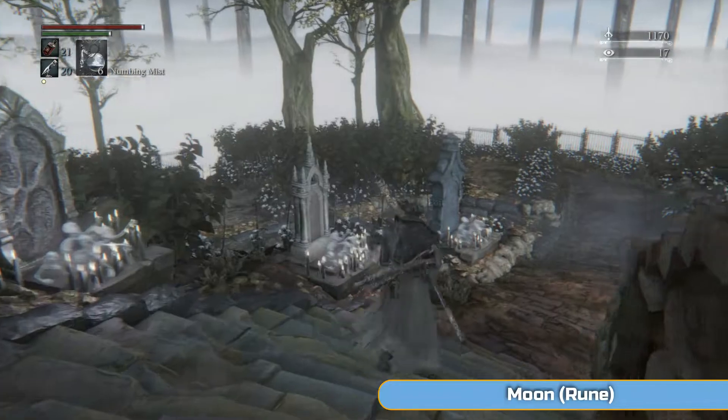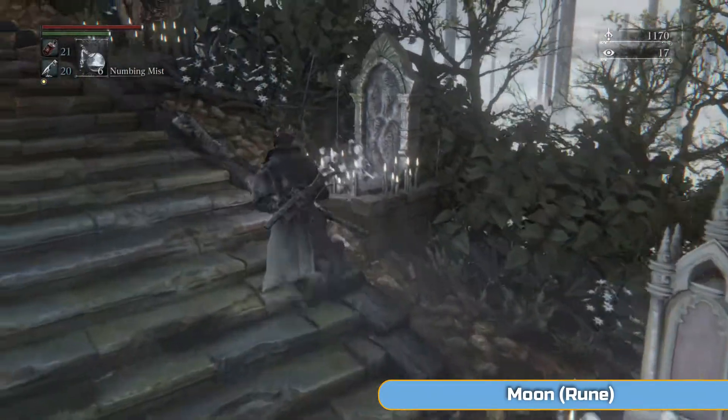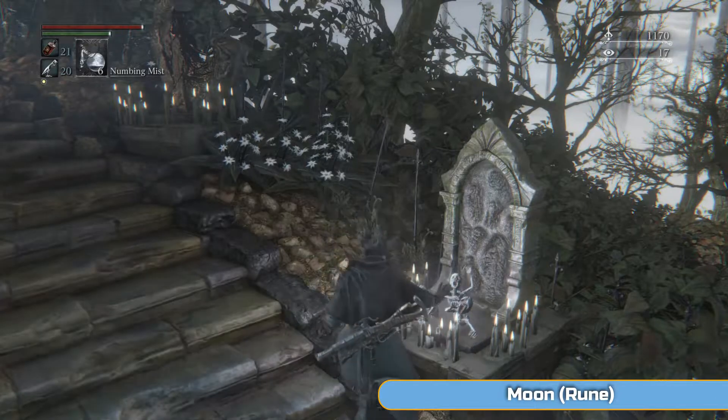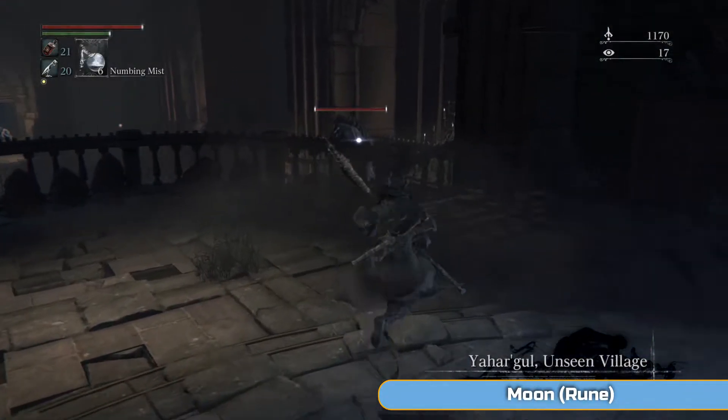So we're going to go back — literally just upgrading the axe a bit to help with these guys in this area. It's actually the third gravestone here; you can see Hypogean Gaol at the top. It's the third one up. And there we go — we're back.